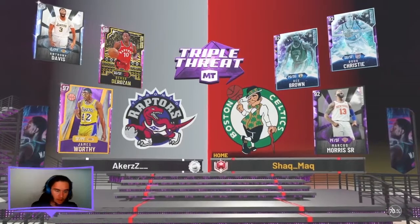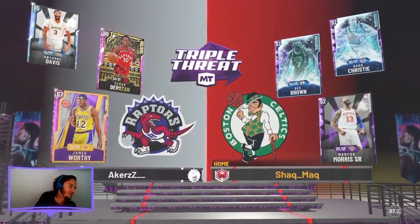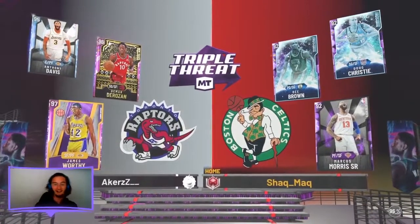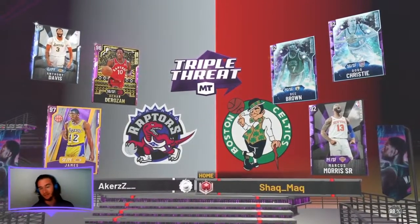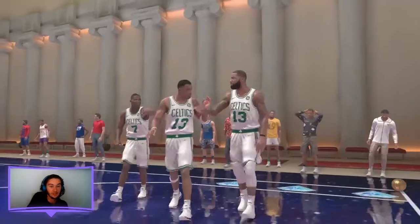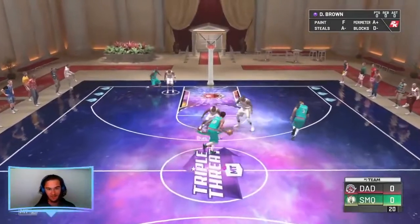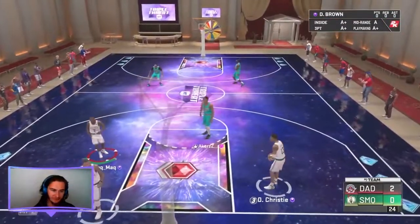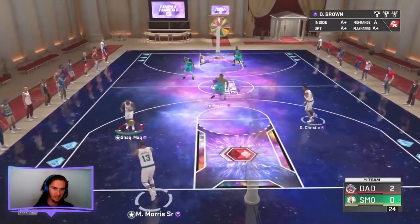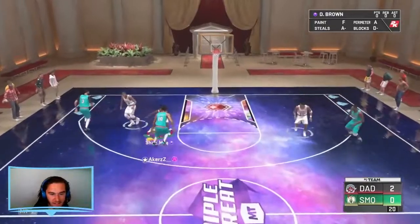Game number one, we are up against a Pink Diamond James Worthy and a Diamond Anthony Davis. Of course, I come up against one of these — I lagged out of a game before which was supposed to be my game one, where I came up against Pink Diamond Trey Young, Ruby Klay Thompson, and an Emerald Boban. Now I have to face this team. If we can pull out a win here, that'd be very impressive.